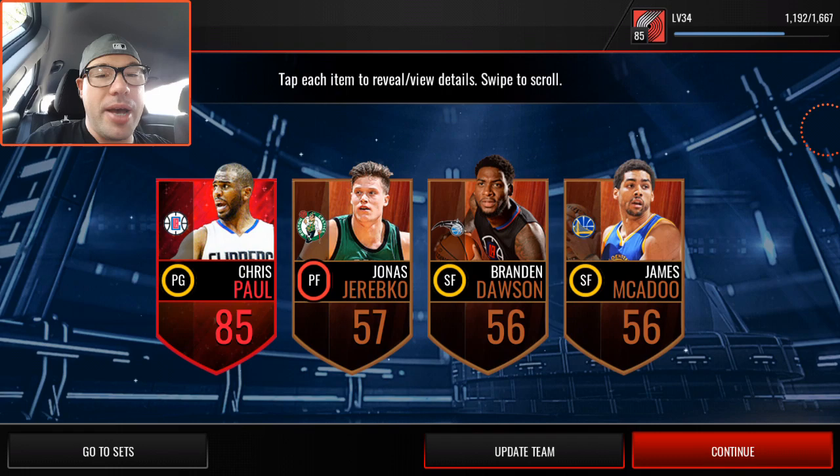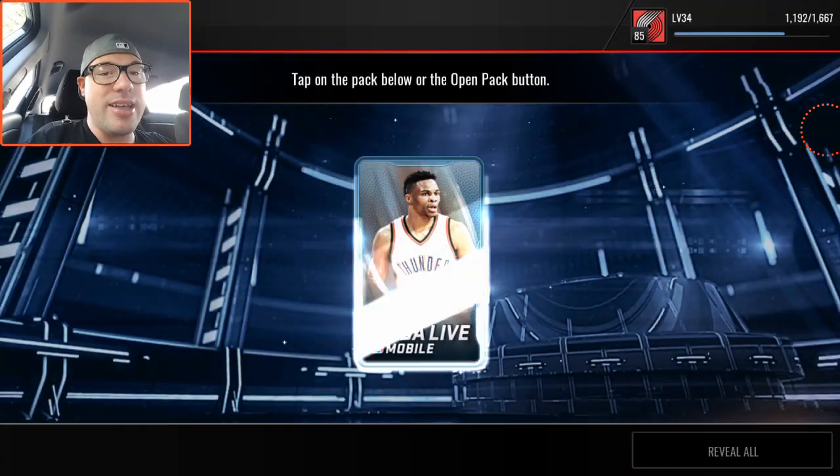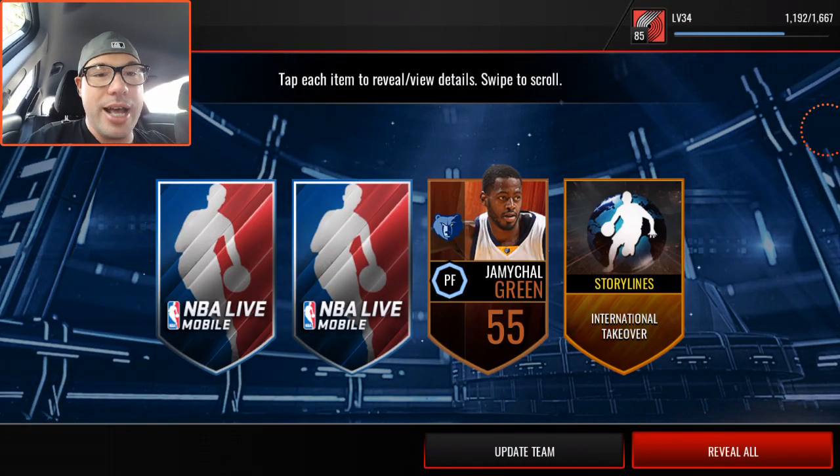Let's go — Chris Paul, CP3! Big or small ball lineup, 85 overall. That's what I'm talking about — pro packs are lit. That's our first elite and we've got a long ways to go.